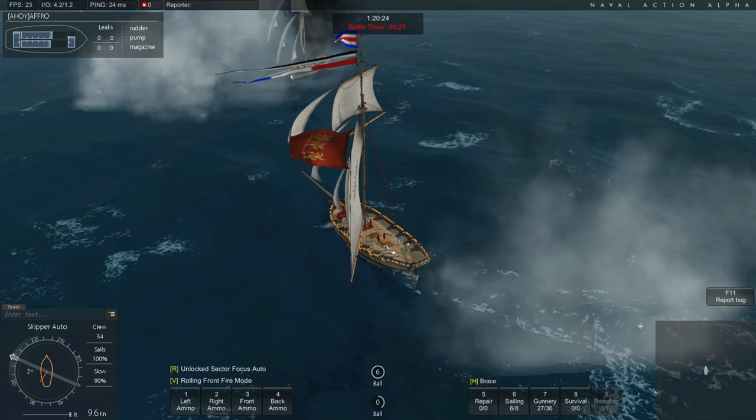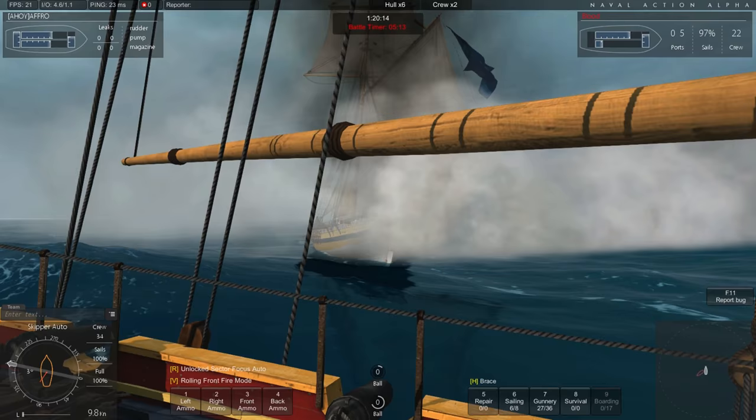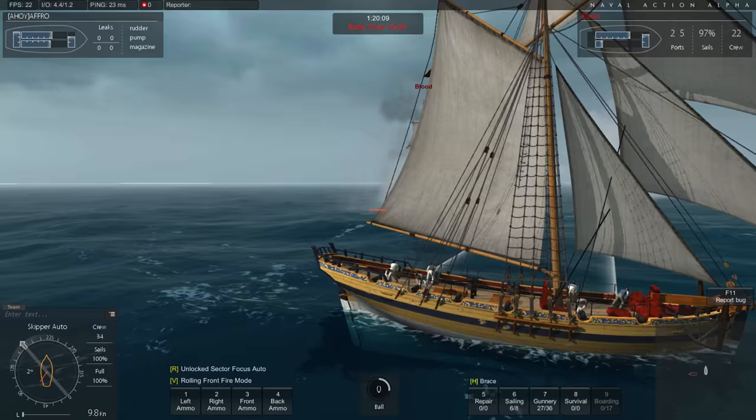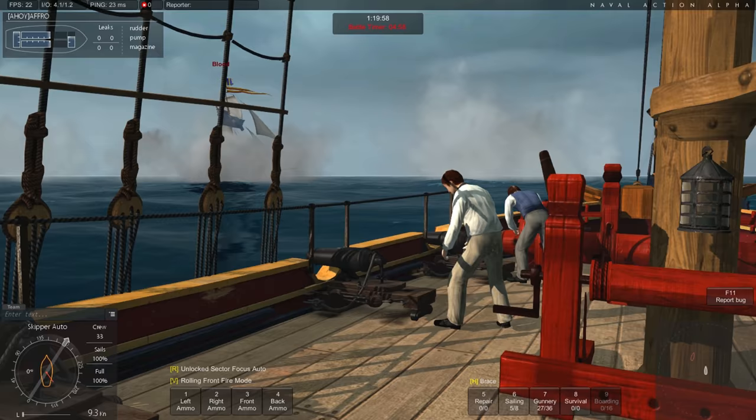Am besten traden kann man natürlich, wenn man sich auch mit den Preisen auskennt. Auch dazu gibt es im Internet eine extra Map von Naval Action, wo die ganzen Preise angezeigt werden – was zum Beispiel verkauft wird und in einem anderen Hafen wieder eingekauft wird, was konsumiert wird. Das sollte man sich auf jeden Fall angucken, weil dann weiß man auch, was eben viel gekauft wird und was weniger.